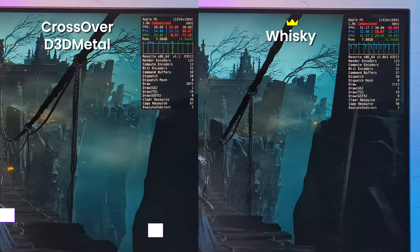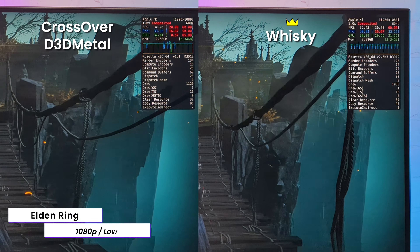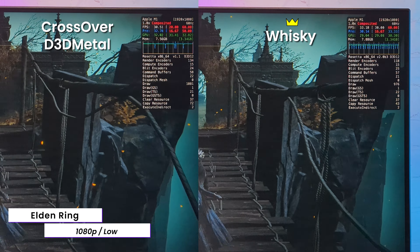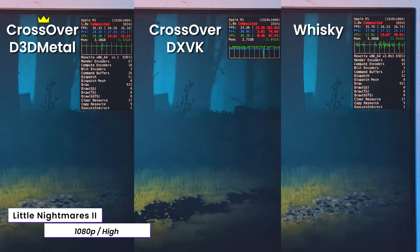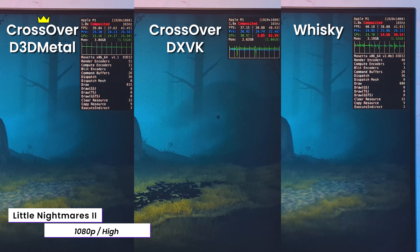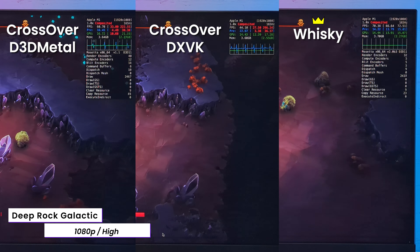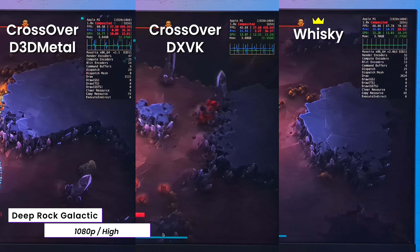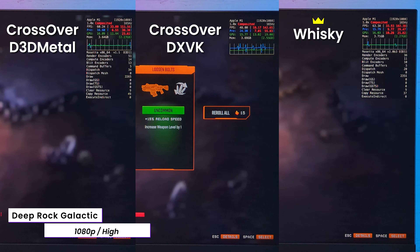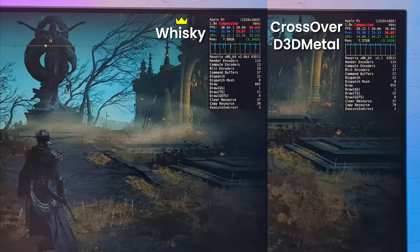I installed a couple of games with Crossover and ran them in different modes. In Elden Ring with low preset 1080p, Crossover performs very similarly to the Whiskey app, with Whiskey getting a bit more FPS and slightly better frame time. In Little Nightmares 2 with high preset, a very similar situation — DXVK mode was unstable, often going to a black screen. In Deep Rock Galactic, DXVK mode was the most laggy, while D3D Metal worked well. Whiskey had a more stable frame time graph with a bit more FPS. From my quick testing, I got the best results with the Whiskey app, so I'll call it a winner here.